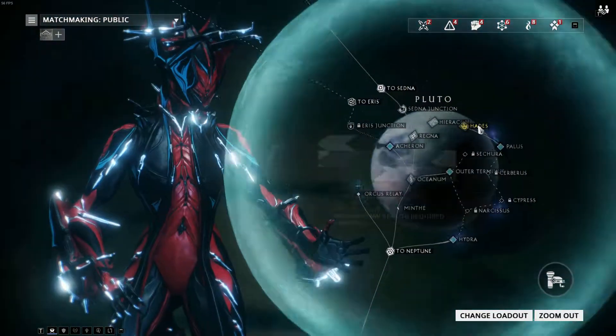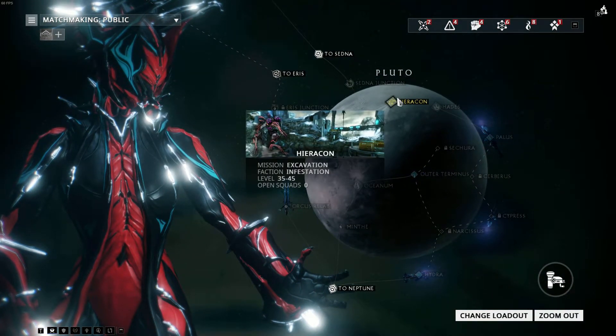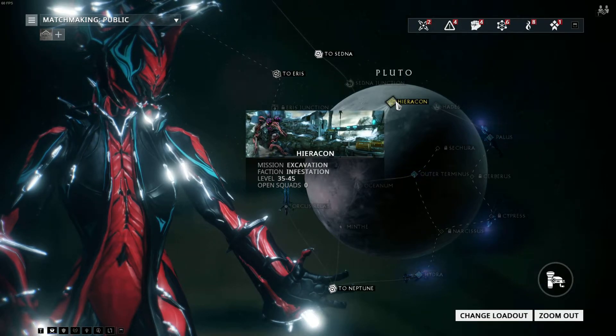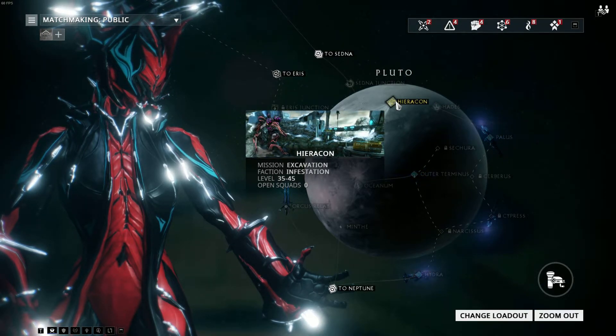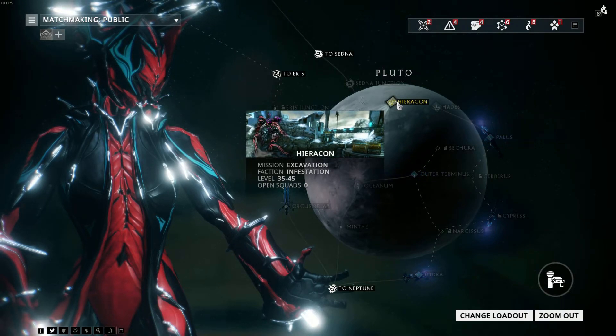And on Pluto, there is another one here. I believe this one is for Mesos, but you could definitely just sell all this like once, get 20k credits if you really wanted. But this one is for the more harder-to-find pieces.